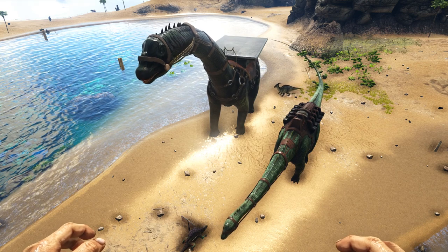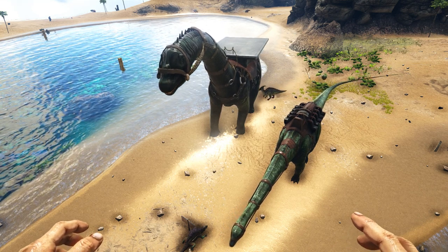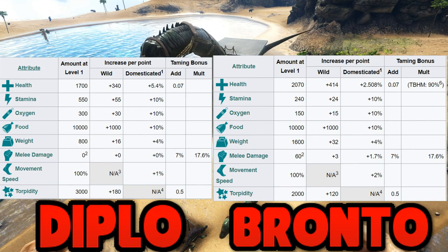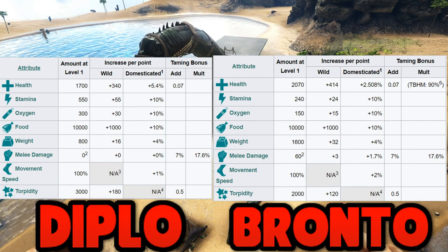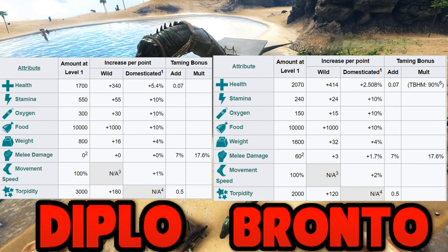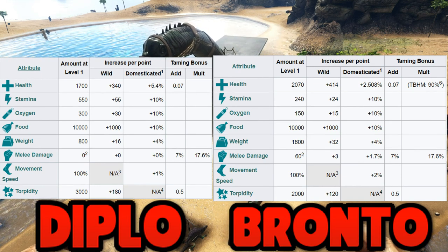Now it's the stat table. I'll put the stat table up on the screen — it tells you all the stuff about them, all their stats. Here you can see all the damage, all the health, and all that for when they're tamed and wild.